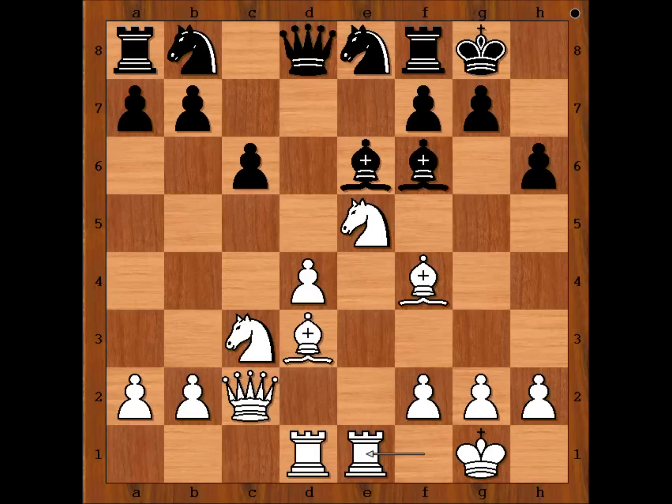Which position do you prefer and why? White pieces are better placed. Black rooks are not connected. The knight on b8 is not developed yet. And black played bishop to g5.